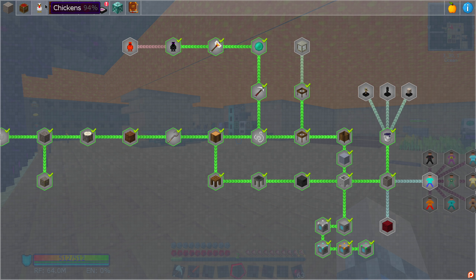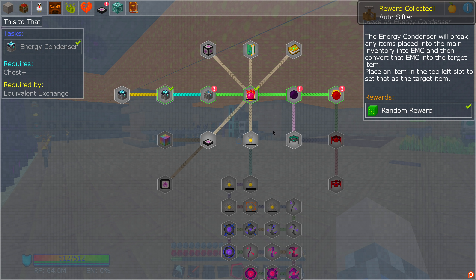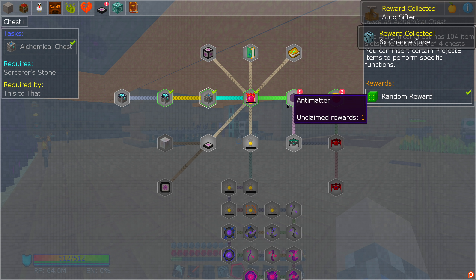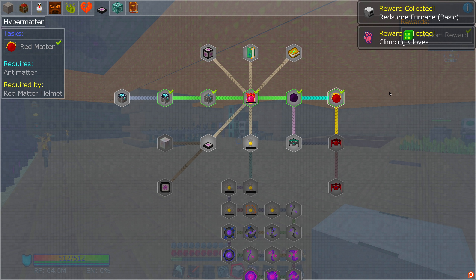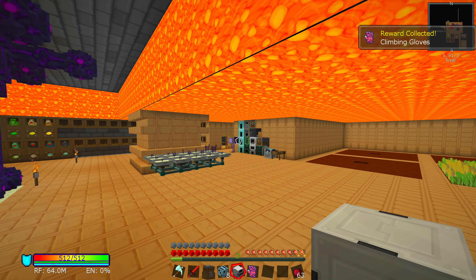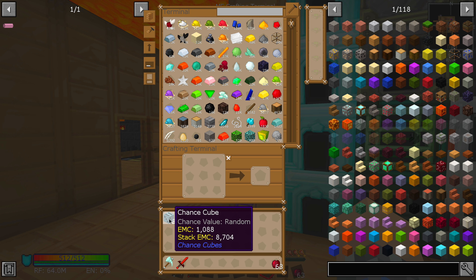During the stream, we got quite a few achievements completed. We've got an auto sifter, which is useless. We've got some chance cubes, which could be fun, possibly or not. A redstone furnace, which is useless. And some climbing gloves. I mean, we can fly now — we have armor that allows us to just fly infinitely. The chance cubes may be fun, but I find it very unlikely there's going to be anything in there that we couldn't have just created for ourselves. Oh, they have an EMC value. Interesting.